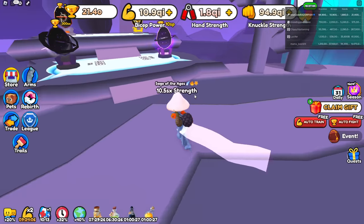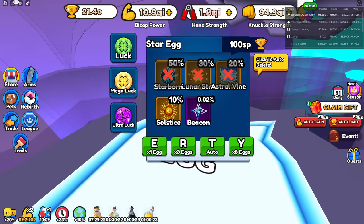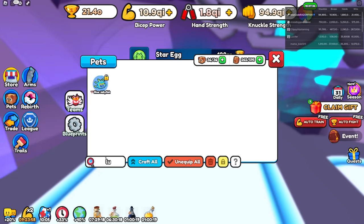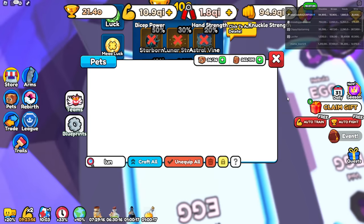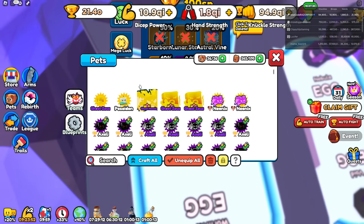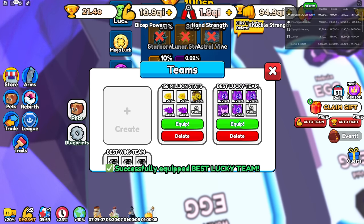I got back up to 21.4. I was not deleting that - it's called a Lunar Star. It was being deleted, okay good. So let's go back over here to our lucky pets. Lucky pet team - there we go. I'm going to auto hatch this thing.